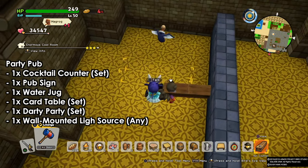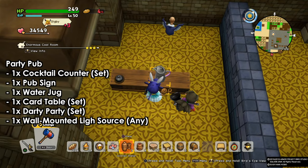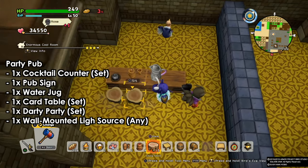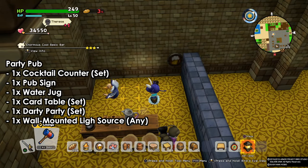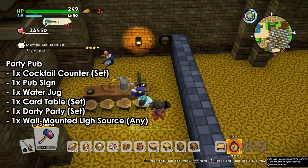For the Party Pub, which is the last one, all three bars require the cocktail counter. This one will also require the water jug — that's the only difference for the counter. Then we're gonna add the signs, and we also need a wall mounted light.